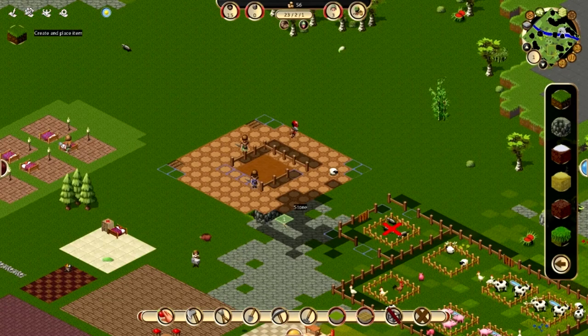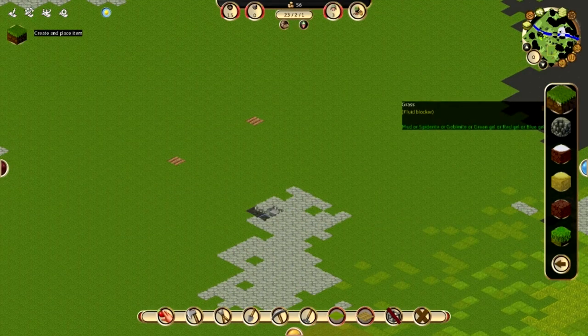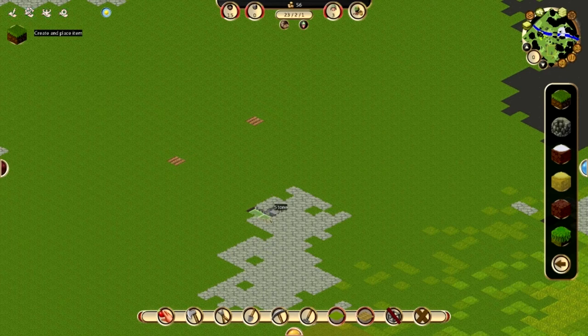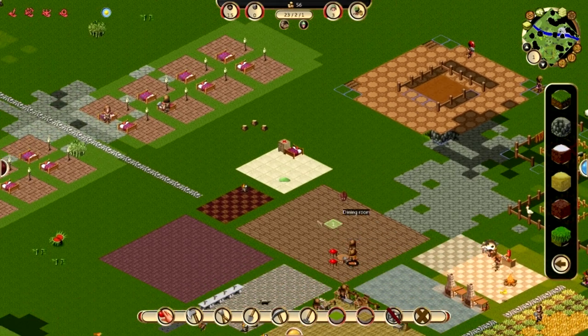I think that'll do it. There we go — terraform — and we'll get rid of that stone. They need mud, spiderite, goblinite, or green gel, and they have lots of green gel in this barrel so hopefully they'll use that.